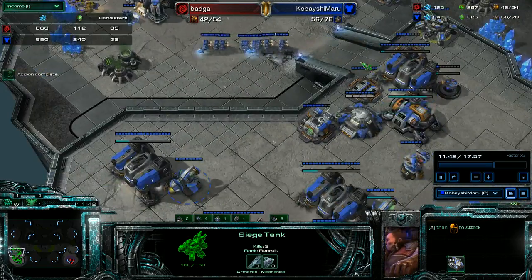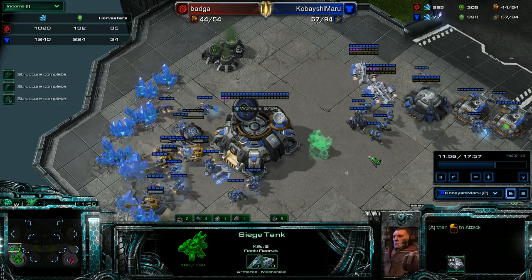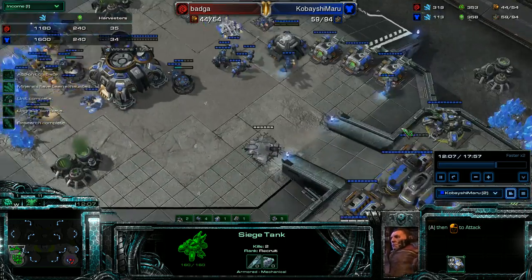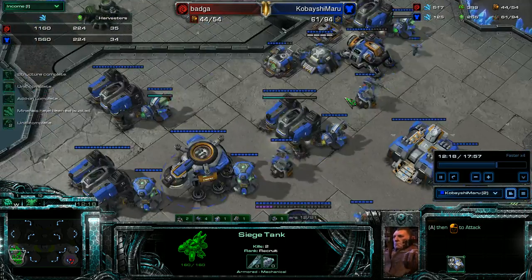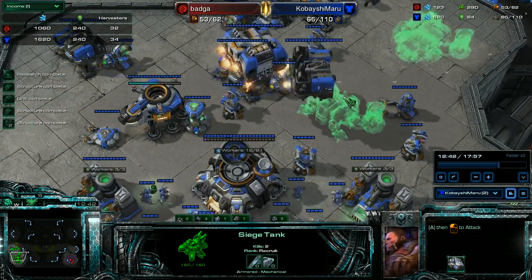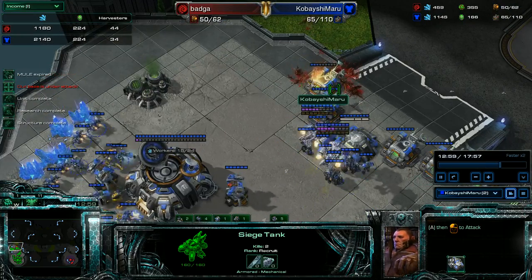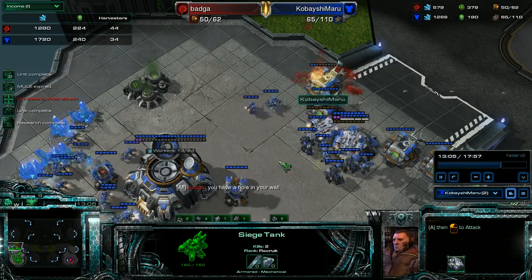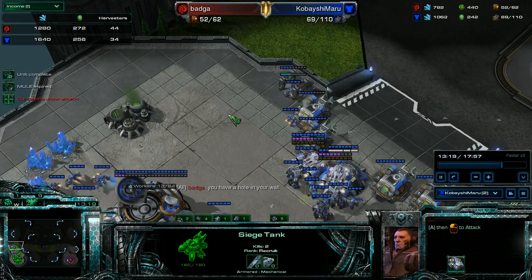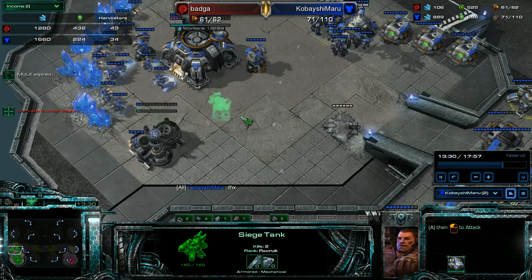I don't want to just rush out now and equalize the disadvantage he's at. I want to take him out properly. Looking at the econ — he's now up to 35 versus my 32 workers, but he had no econ for quite a while and spent all his larvae building drones, so he can't build units right now. He tries to come in saying my wall is open, but he's being cheeky because he knows he's lost — even getting through my wall, he's dying to my units.